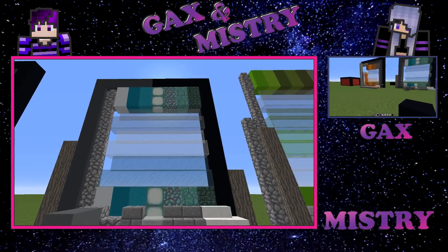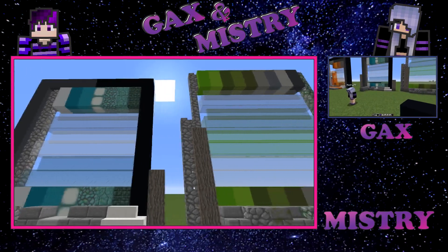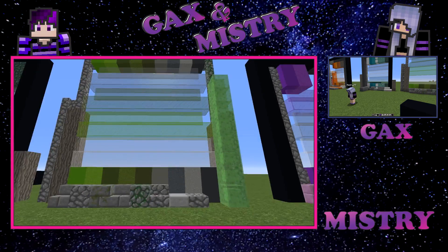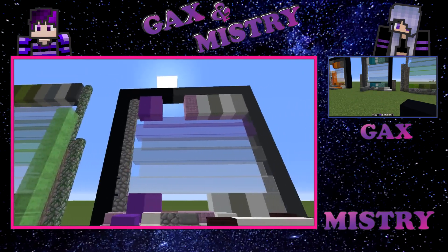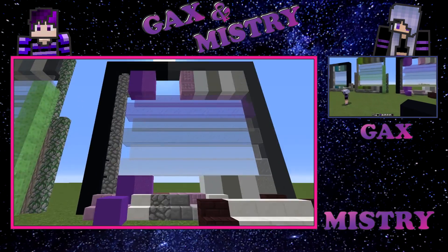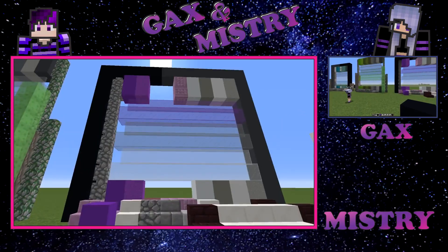Moving on to the next palette, we've got some nice blues. I really like this one, but unfortunately we don't have a sea monument so it's going to be difficult to get some of these blocks. So we thought let's give that one a miss and save it for other projects. Then we've got the greens — I also love these, I think they're amazing colors together.